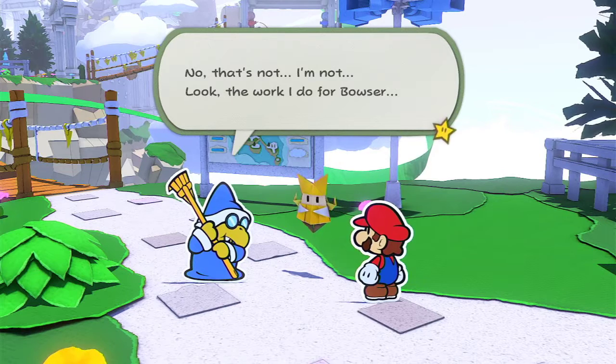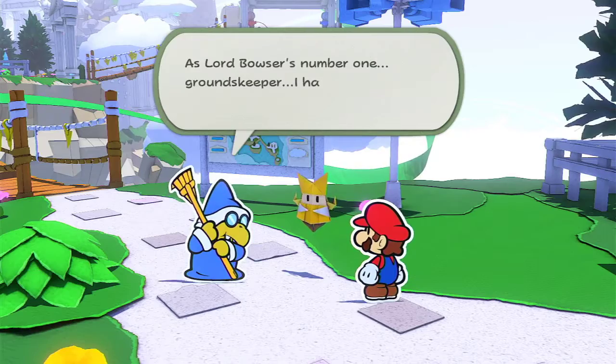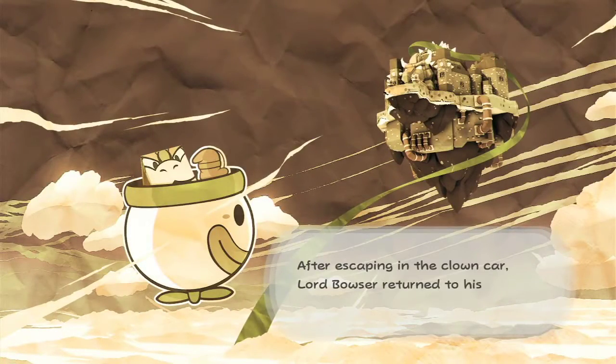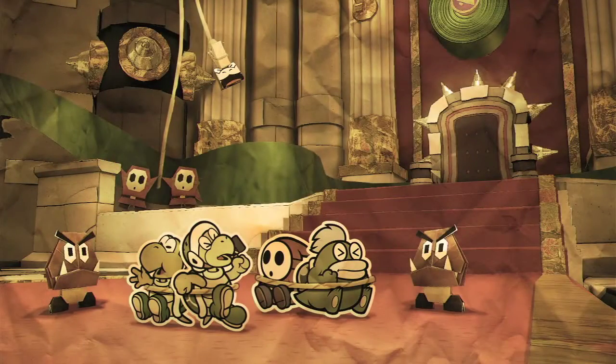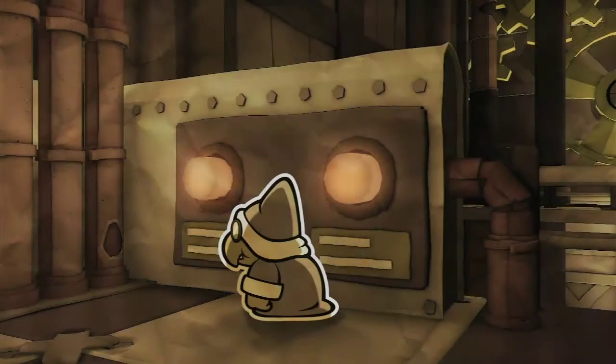No, I'm not... Look, the work I do for Bowser... As Lord Bowser's number one, I have some important information for you. Yeah, so what happened at the beginning is that the shy guy helped us up, but then we fell out, and then the shy guy went to get Bowser. After escaping the crown core, Lord Bowser returned to his castle, where I awaited his command, and the green shimmer wrapped around it too. But just as he arrived, we were overwhelmed by folded soldiers. Bowser was captured again.